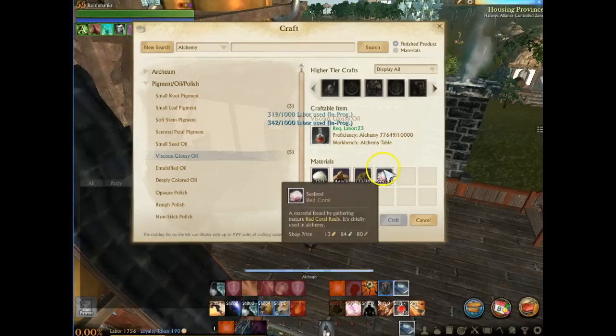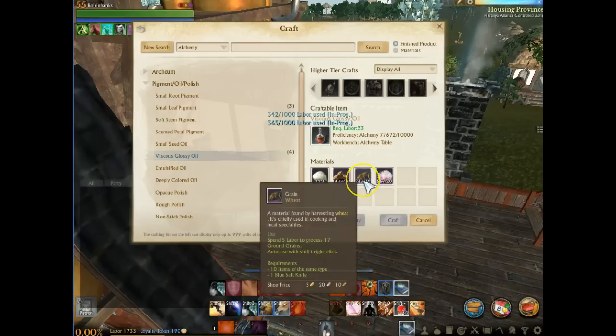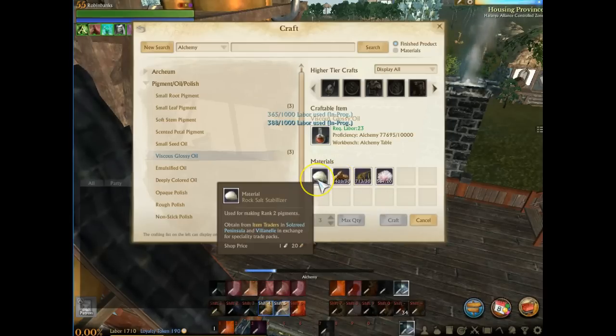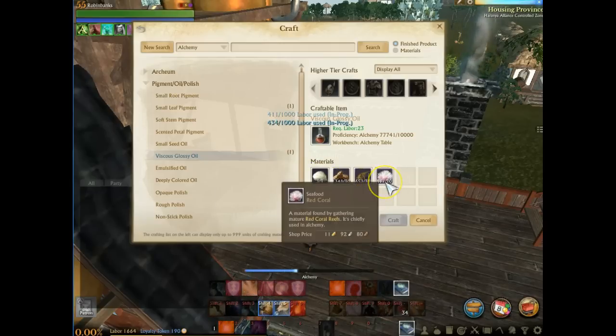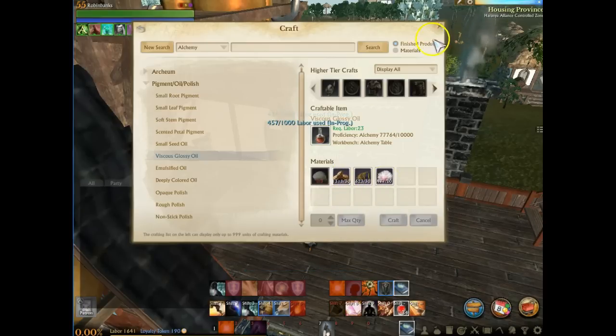Currently at the auction house prices, this is approximately 3 gold. This is approximately 1 gold 50, 1 gold 50, and 5 gold. So you're looking at a total of 5 plus 3, that's 8, plus 3, that's 11. So 11 gold to craft and 23 labor.